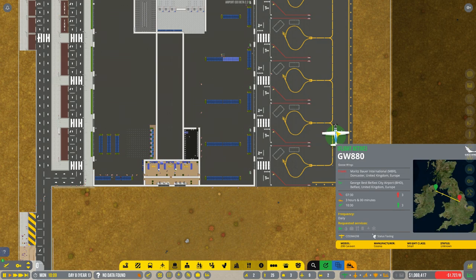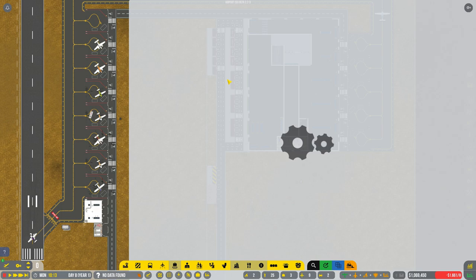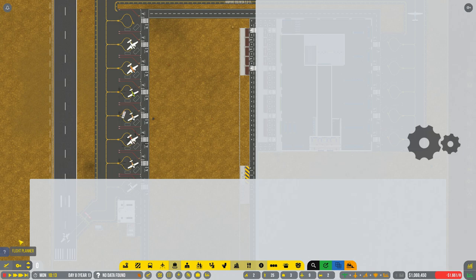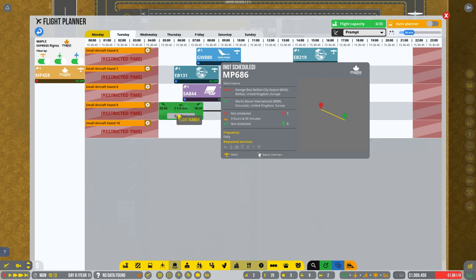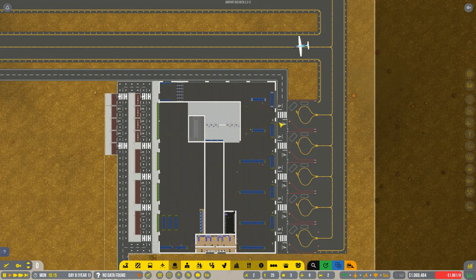That is a very annoying drilling noise. Wild Goose has stopped and is now going back to George Best Airport in Belfast — that is cool. Should we sign some more contracts? I'm in the mood for more airlines. Who have we got then? Fly Penguin, Trinity Aviation, Maple Express, Coast to Coast as well. Maple Express sounds good — do you want to come and join us? Yeah, you do. Welcome, Maple Express. You can be the early flight, the first flight in if you like. And we've only got five gates — maybe we need more.